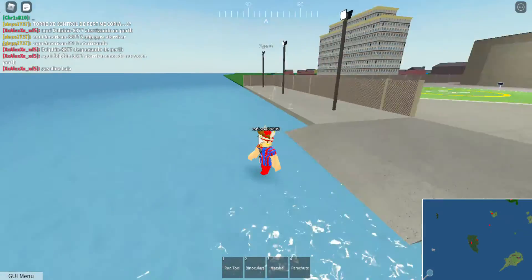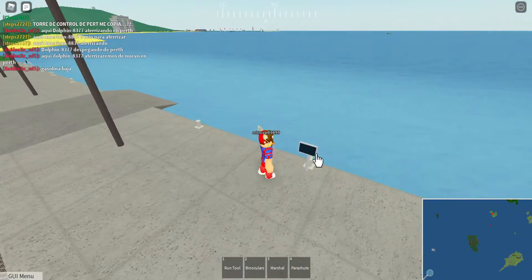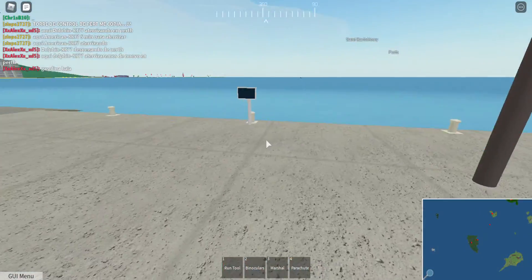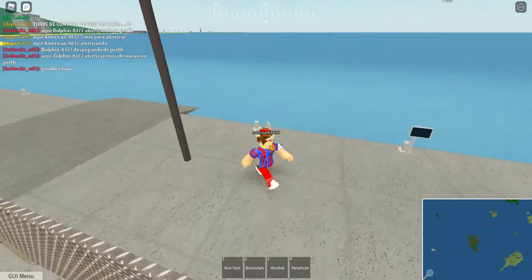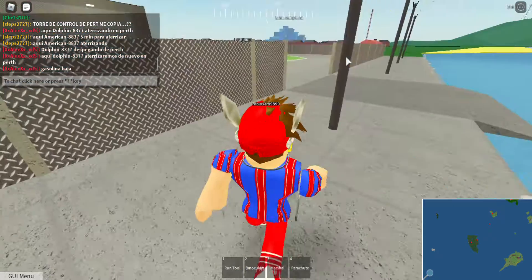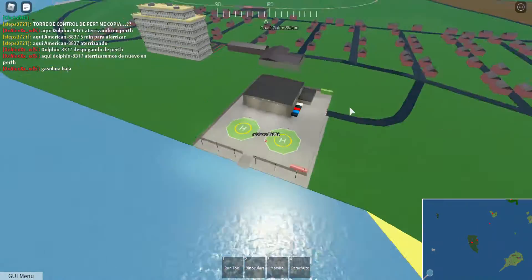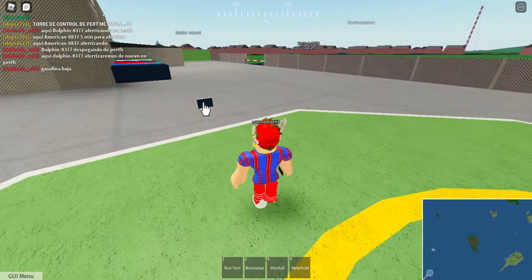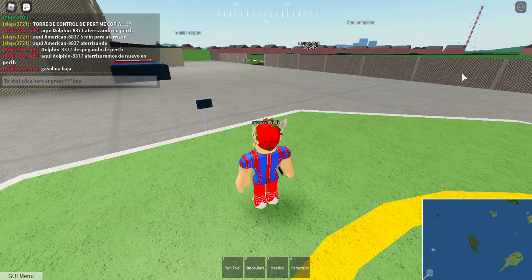We made it to the coast guard base! I had the run tool on, that's why I was moving fast. You can only spawn boats at this little dock area. This is what a coast guard base looks like — it has a little shed labeled PTFS Coast Guard, and you can spawn helicopters here.